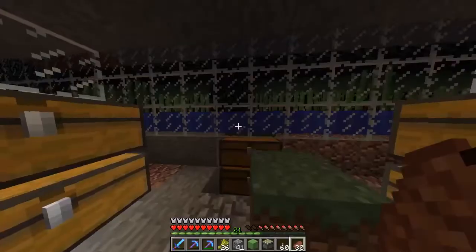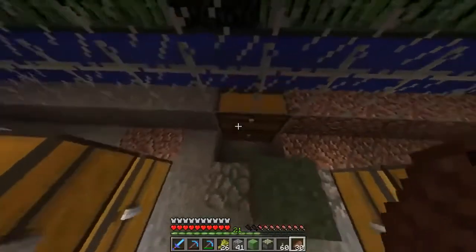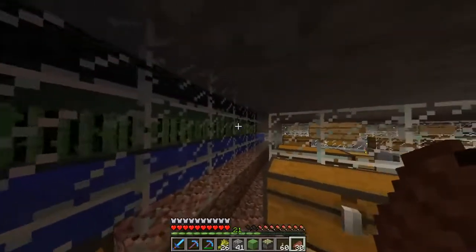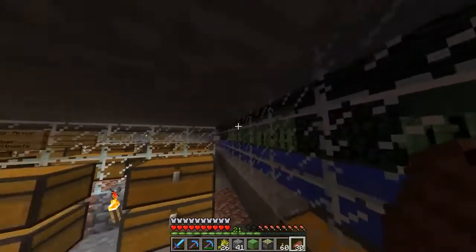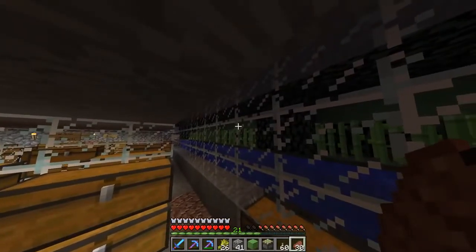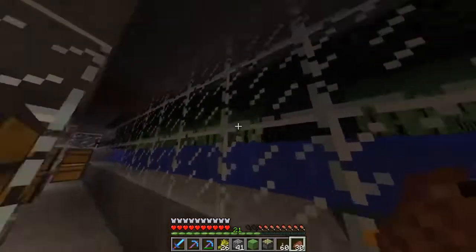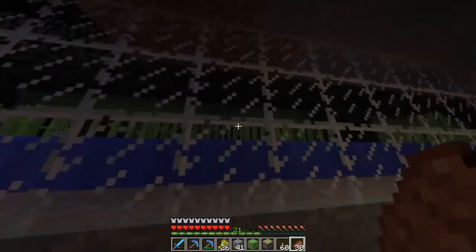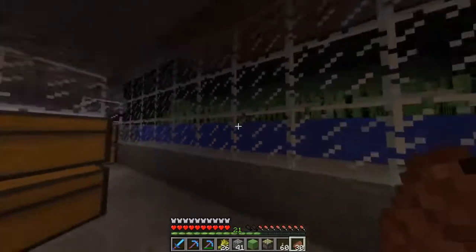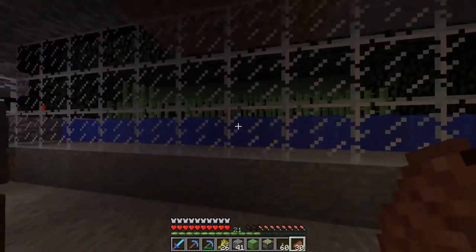This bouncing quality can be used in several designs. This here is a sugarcane farm — you can see the bottom chest is generating and collecting sugarcane automatically. It uses slime blocks all along instead of a heap of pistons, saving resources. When they push the sugarcane off, it hits against the glass and falls down into the collection system.